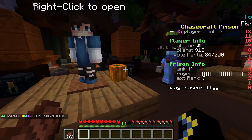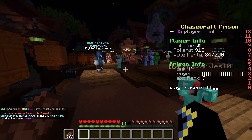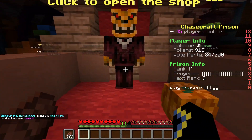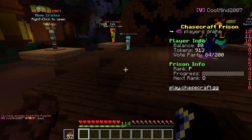So basically what you do during the Halloween update is you'll see these pumpkins laying around — you want to click them. You'll collect them, and then what you can do with that is go to this guy right here, click on it, and you can buy some stuff etc.